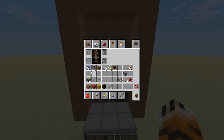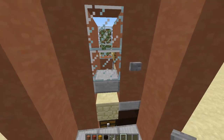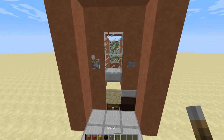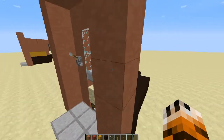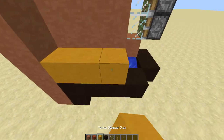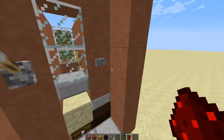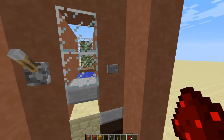Now go ahead and place your inputs. This one will turn on the dispenser back there, and this one will turn on the piston clock. Now come around this side where your button is right there. Place three blocks like this, and then redstone on top of those three. When you hit this button it should toggle that water.